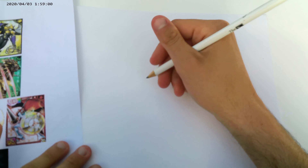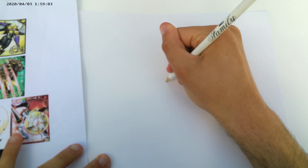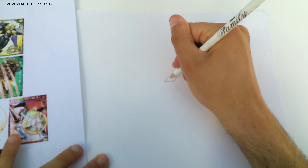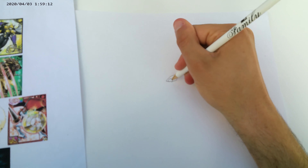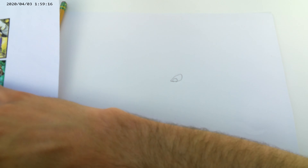Welcome back, folks. In this video, we're going to draw Eldegoss from Pokemon Sword and Shield. Eldegoss is a grass-type Pokemon, as you've seen in the trailer before. He's actually a peaceful Pokemon, and basically he's Gossifleur's evolved form.